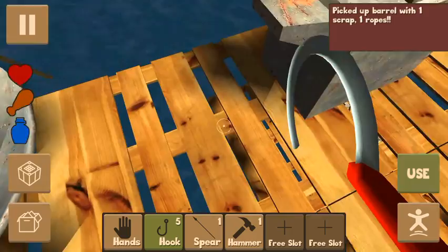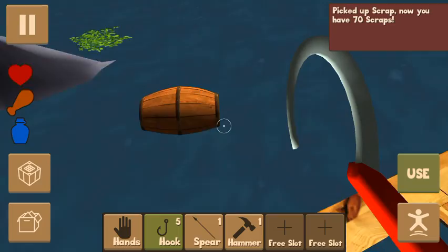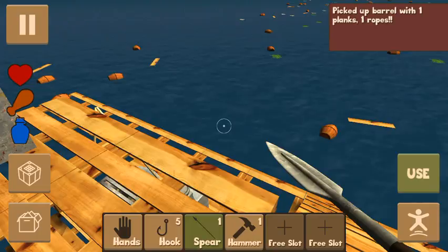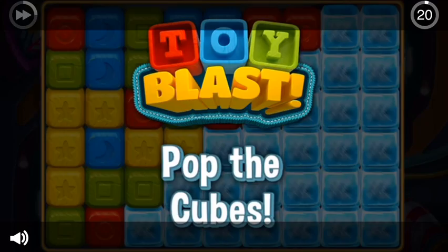I don't know how much it is on PC, but I have it. All these barrels are basically filled up with stuff. And if you want to use your hook, you have to go to this box right here where it's a full box.